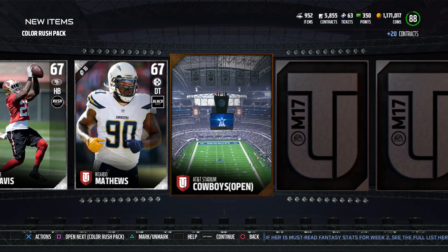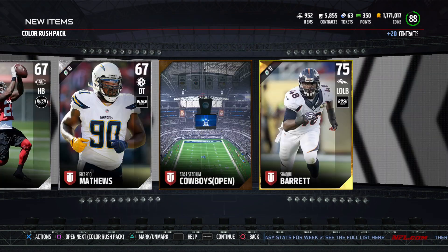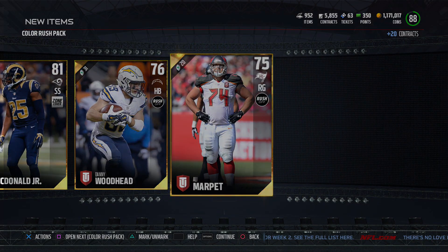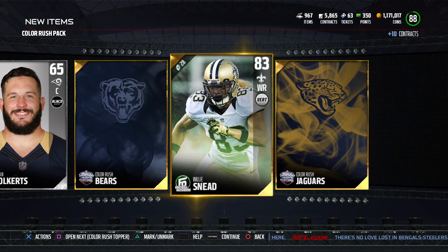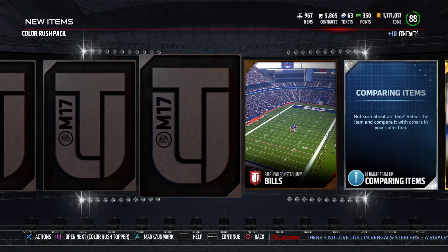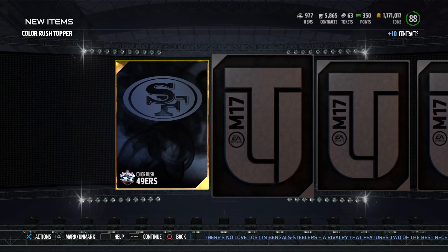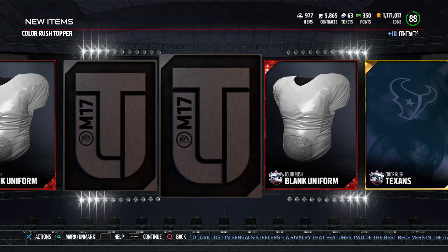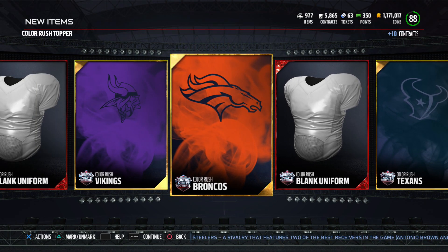I think this is the last color rush pack and then the topper - nope, got one more on top of this, that works. Mouthpiece - I don't think anybody's doing those uniforms, although I think new ones are coming out soon, so might be worth saving some of those. Football outsider - not a great pull, not horrible but still not in the lead. All right, the topper - hoping for the Cardinals one. There it is, the blank. All right guys, that's a look - only one elite, so not too good. Let me know what you guys think, like and subscribe.